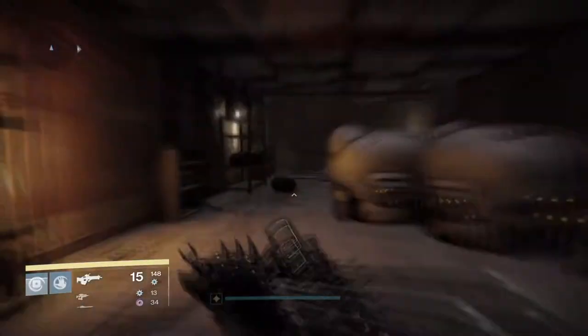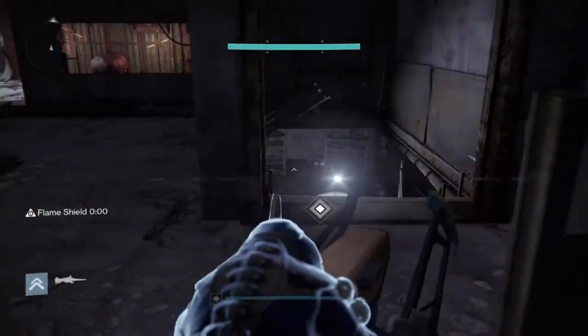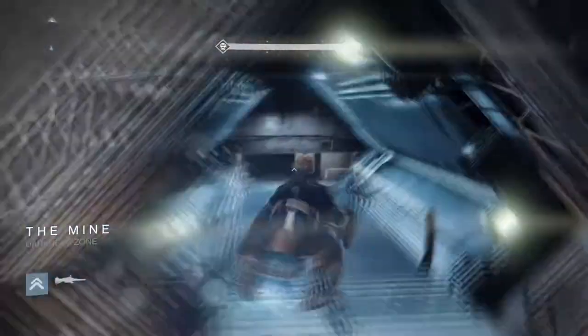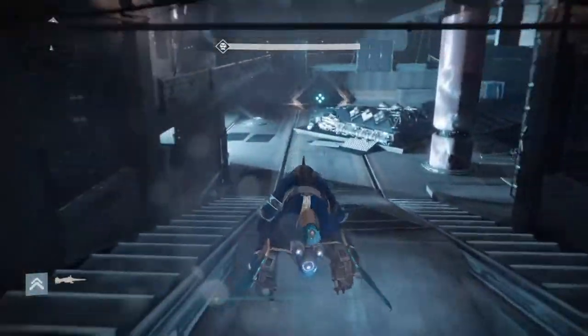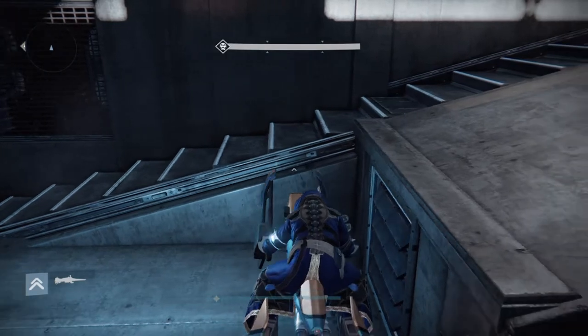Once you get out there will be a captain and a couple of other enemies that are kind of annoying when you pull out your sparrow, so just clear them quickly. Pull out your sparrow and head all the way back to where you were. The reason why you cleared all the enemies leading up to the vent is so you can have a clear passageway through the mission without any enemies destroying your sparrow. Once you get back, head to the vent and park your sparrow right in front of it, in between both of those staircases, as I am doing now.